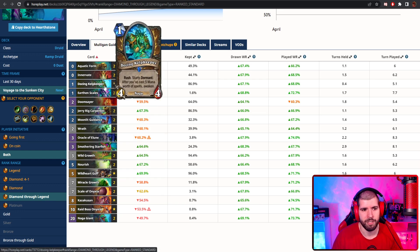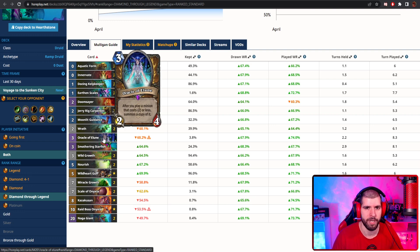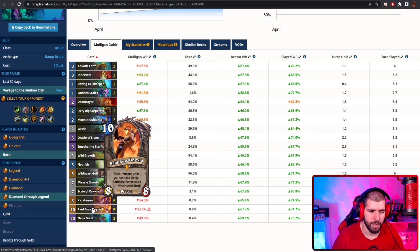For the early game you have the Dozen Kelp Keeper, which actually does get doubled up by your Oracle of Elune, which is a pretty cool interaction, and it definitely is gonna help you stall out games against tempo and aggro decks. You also have Kazaxon as a backup plan, as well as Raid Boss Onyxia, and those two really help you stabilize and even close out games.